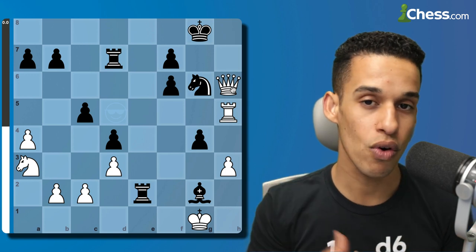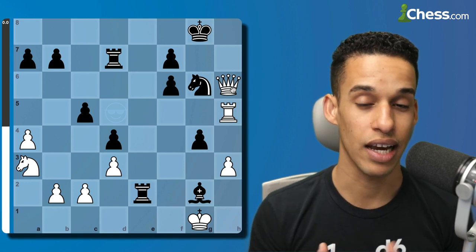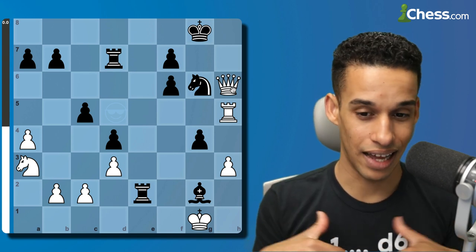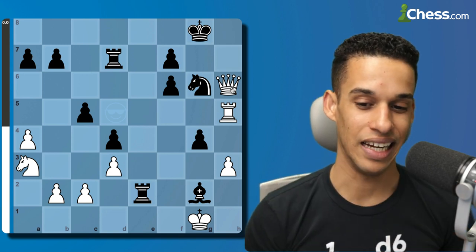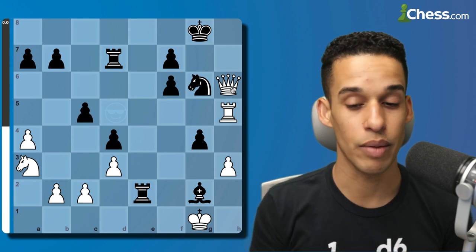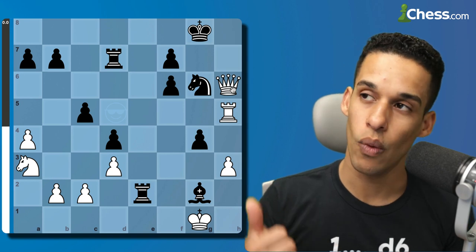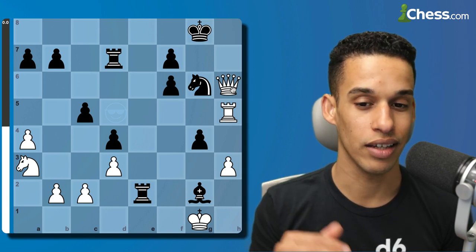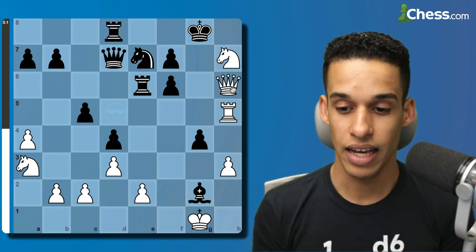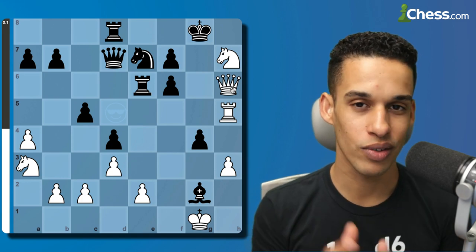That's computers versus humans — not the same thing. I always tell my students: especially if you're under 2000, this is a very effective way to play. Be aggressive, be energetic. Maybe Magnus Carlsen will find the right defensive moves, but at the level I'm playing and below it's not easy. This was the fifth round — one game Friday night, two on Saturday, second game of Sunday — we're tired and we miss things. I feel qualified to say this because I've been on both sides. I hope you found some value in this video.